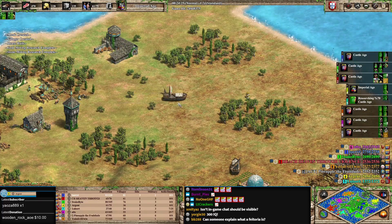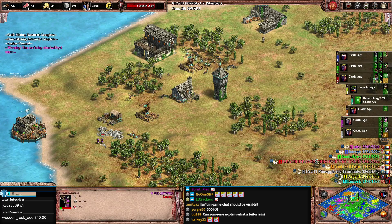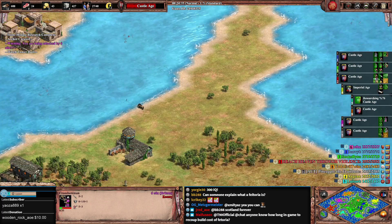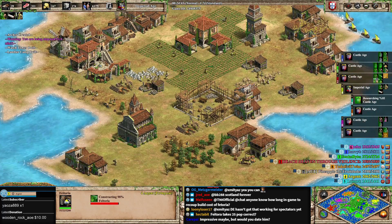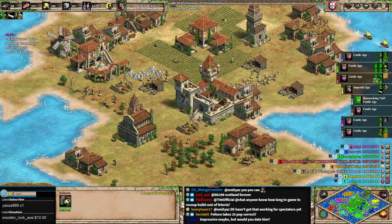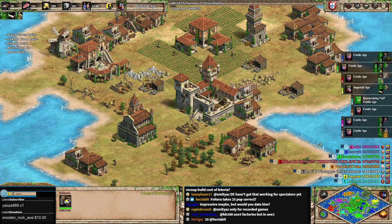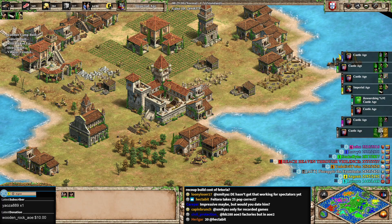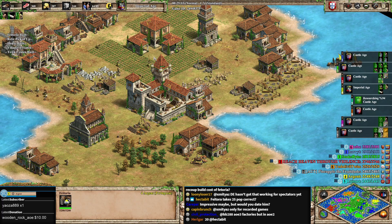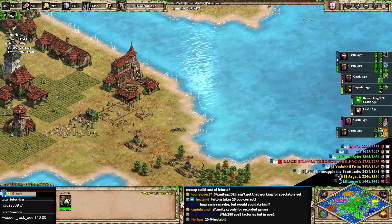For those wondering — Feitoria: only Portuguese can build it, costs 250 stone and 250 gold, and gives a trickle of all resources. It also takes up 20 population space. The biggest benefit is probably stone, since gold, wood, and food are manageable through other means until the very long term. Stone will slowly climb and can become a real pain.